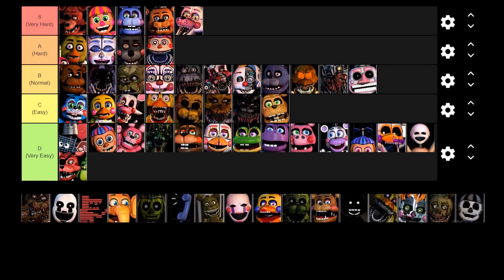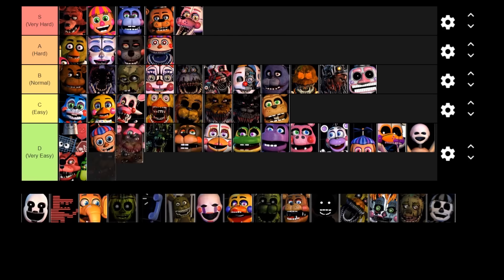Next up is Nightmare Freddy. His freddles will randomly spawn in the office and you have to shine them with the flashlight to make them go away. However, you have to be careful not to shine Nightmare BB if he's active, otherwise he'll jumpscare you. You only really need to shine the left side of the office to get rid of the freddles — kind of like with Phantom Freddy. As long as you don't shine the right side and don't spend too much time in the monitor, you should be fine. I think he deserves to be in the easy tier — he and his freddles aren't really that bad.